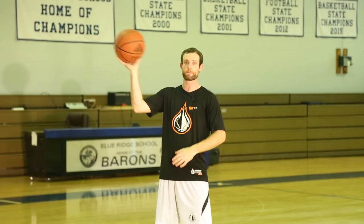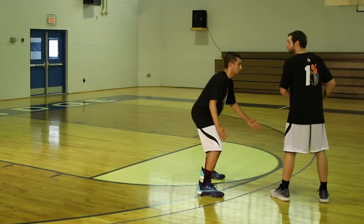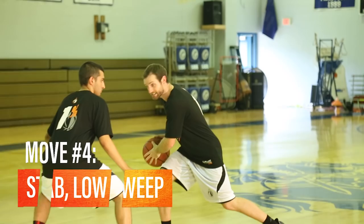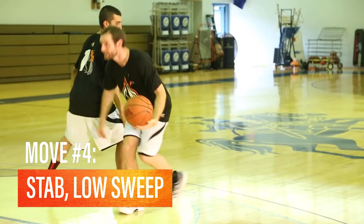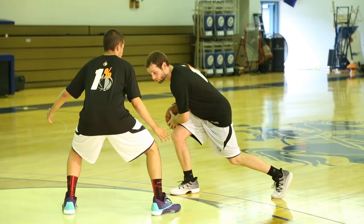Now he's obviously not going to let us rip again. So eventually what he's going to do is when we open up, he's going to think we're going downhill. So I'm low right here. When I start to open up, I'm going to stab this foot — he's going to cut us off. Now I'm going to sweep through, and I want to beat this foot past this foot, and now I can still get squared and get downhill. This one I don't need the load step because I'm in a more narrow stance already. So I'm here, lunging forward, notice my shoulders are almost over the top of my knees, ball still back and protected. Then a slow sweep, beat him in that opposite direction, and finish at the rim.